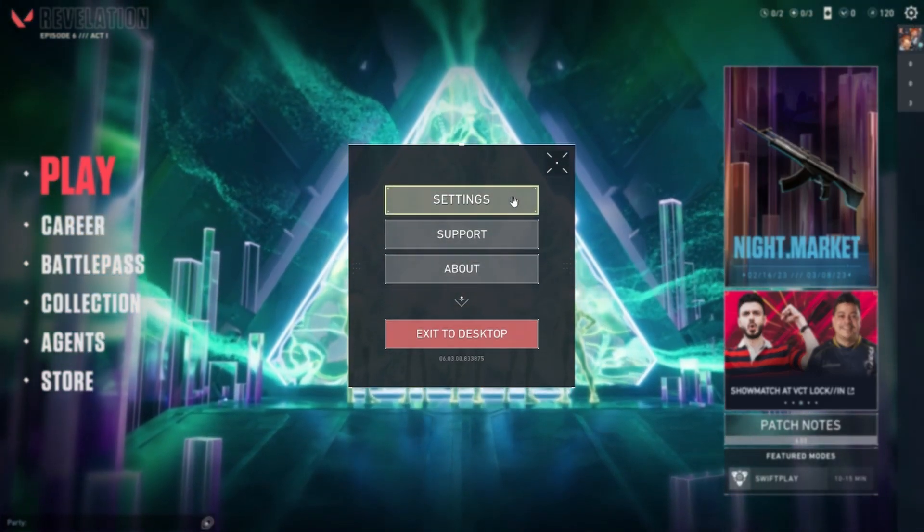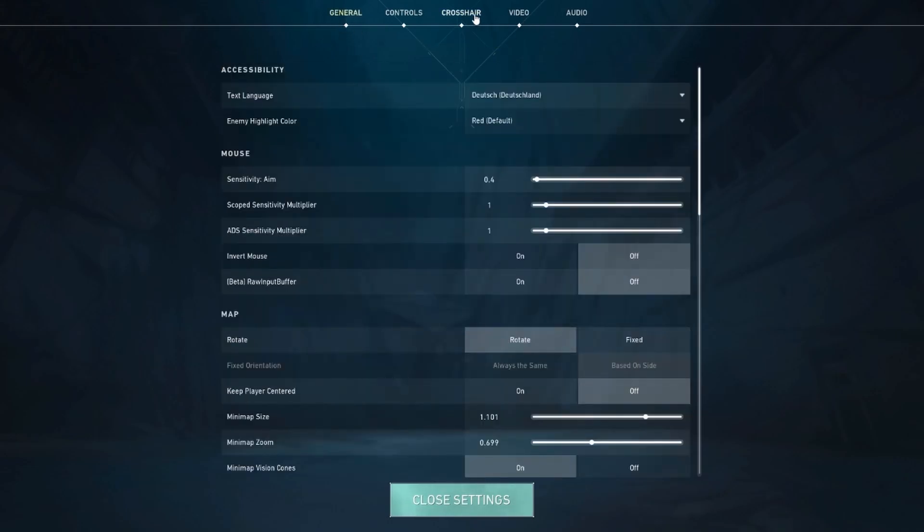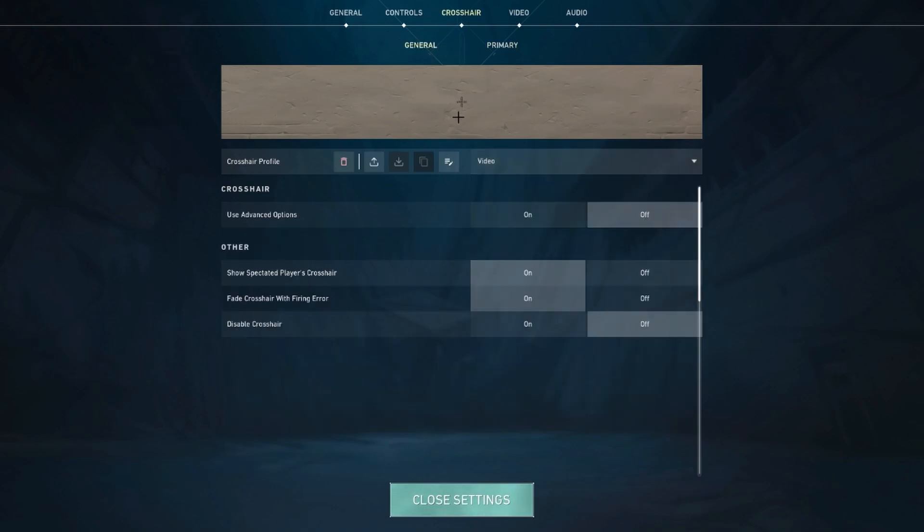We are going to open the settings, and here we have to switch from General to Crosshair. Now we have to select the crosshair we want to edit, so I will go ahead with this one right here. Then we first of all have to switch from General to Primary.